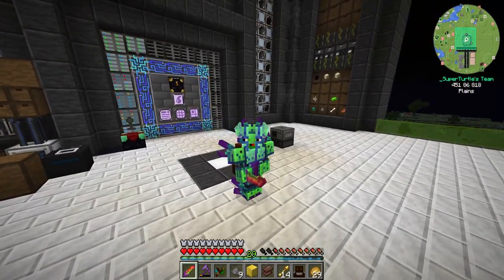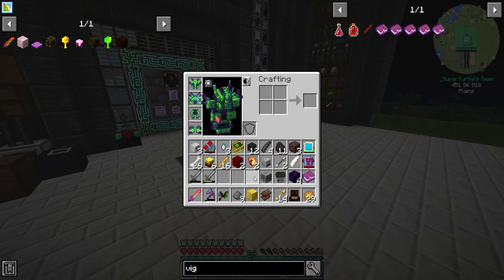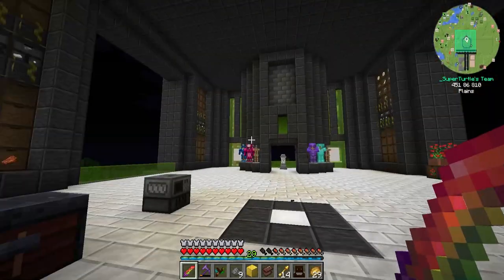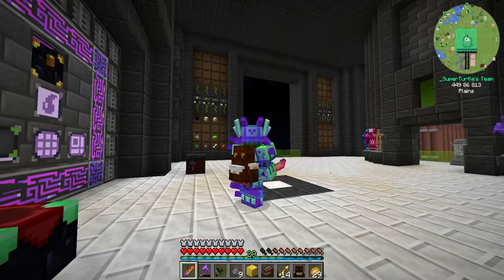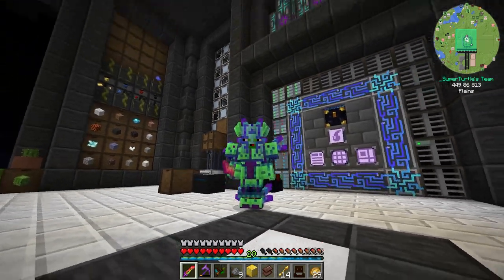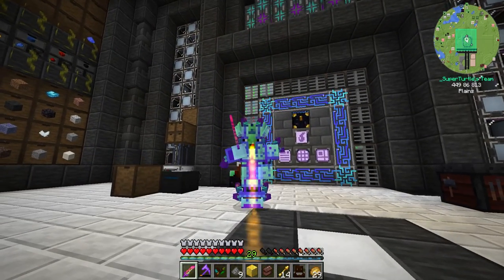So we got quite a few pretty good items. We have twelve wither skeleton skulls, we even got three ghast heads, a bunch of blaze heads, and a skeleton head. Beheading is amazing. So next episode, guys, we are going to see how this sword does against a wither. Anyways, guys, I will see you all in the next episode. If you did enjoy it, please hit that like button, and as always, don't forget to subscribe. This has been Super Turtle — I hope you have a fantastic day. I'll see you in the next one. Peace out. Bye-bye.